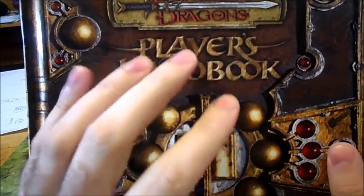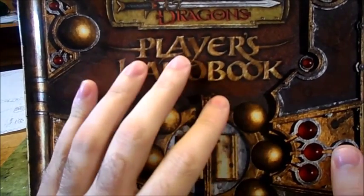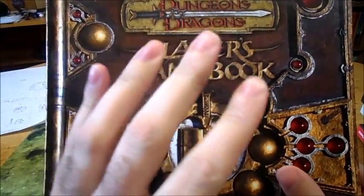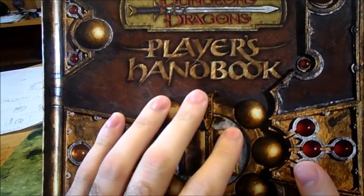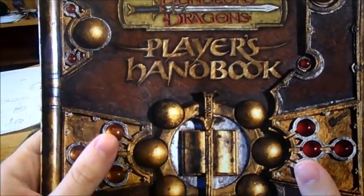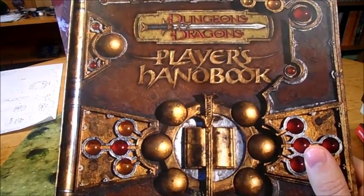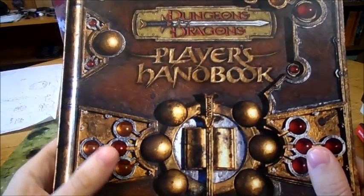At higher levels you could shape change into different types of things. At first it was just basic animals, then you could go into larger animals as you leveled, and finally you could shape change into things like elementals at the extreme higher levels. The problem with the 3rd edition way of doing it was there was a lot of work that went into it whenever you would wild shape. You basically needed a monster manual there, and you had to restat your character with each different form that you might take on, which was a lot of work — and a lot of times players would wait until they actually shape changed before they tried to work out what their stats would be, which could slow things down to a crawl.